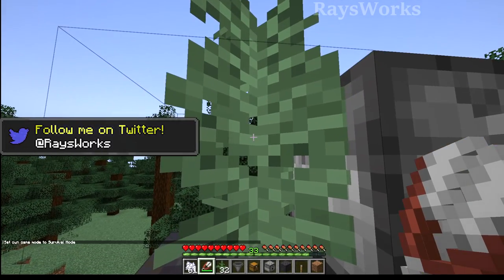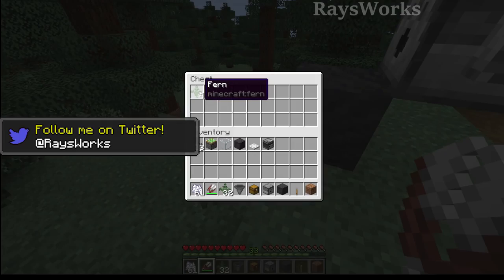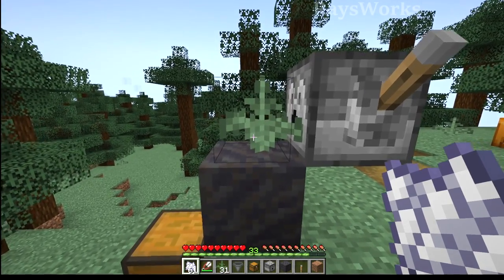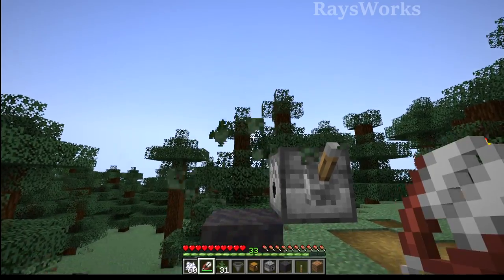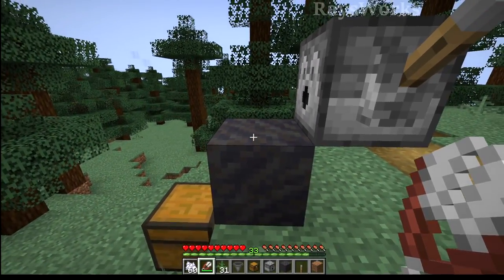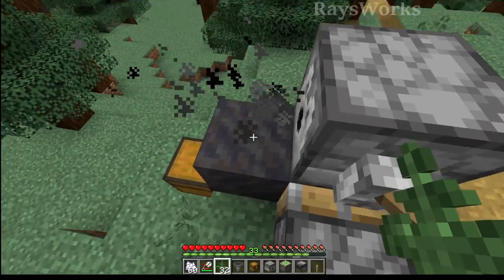As a player, we'll still have to break the ferns using shears, because if we break them with pistons we won't get the items. But we've run into an issue: when we break down the large fern, not only does it break the top piece, but it also automatically breaks the lower one. So now we need to find a way to place in the small fern every time we harvest it.